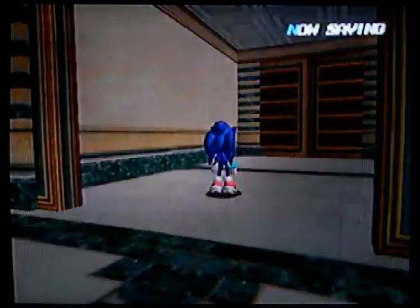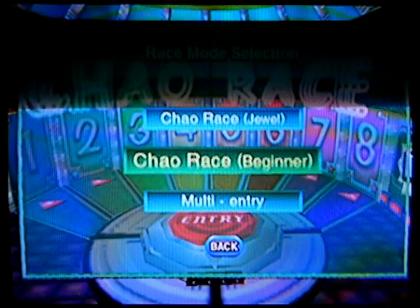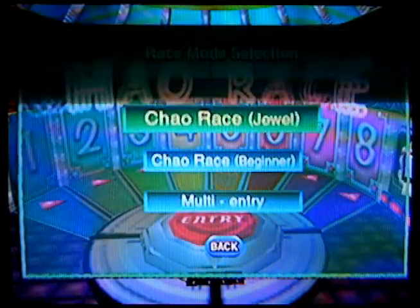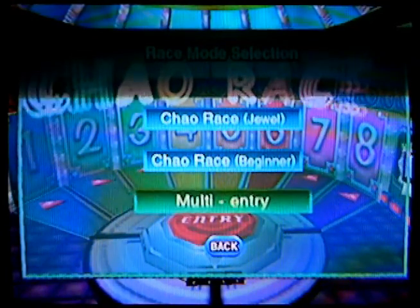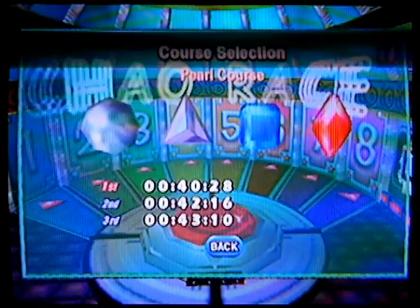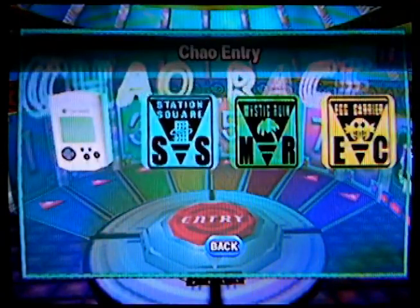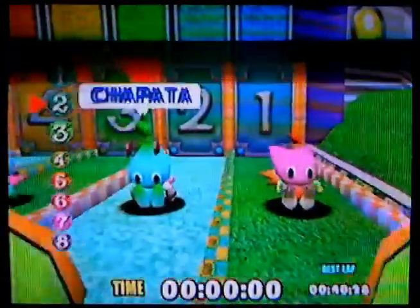I've decided not only to show off what the Chao Garden is like, but I'm gonna show off all the races. Here's the Chao Race — Chao Race Beginner. Go through four different courses in easier mode. Dual has the same courses but with Chao that are harder to beat. Multi-entry lets you enter more than one of your Chao. I'm gonna try Jewel — putting it through all these courses. I only have Chao at Station Square and none on my VMU. Let's see how my Chao fares.